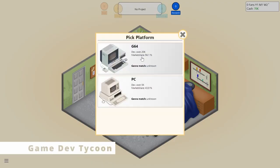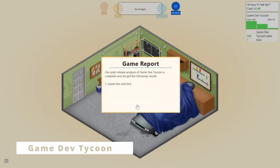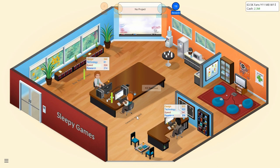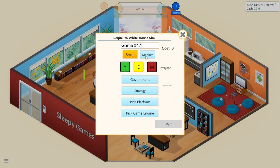Game Dev Tycoon is a captivating simulation game that puts players in the shoes of a budding game studio owner. Beginning in a humble garage setting, players dive straight into creating their first project, selecting themes, genres, platforms, and engines. Development unfolds across three stages, with players allocating time and resources across different aspects of the game. The excitement peaks upon releasing the first game, eagerly awaiting reviews from various magazines as they dictate sales and ultimately the fate of the company.